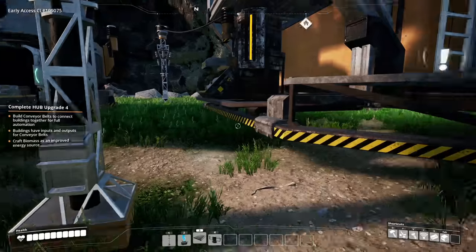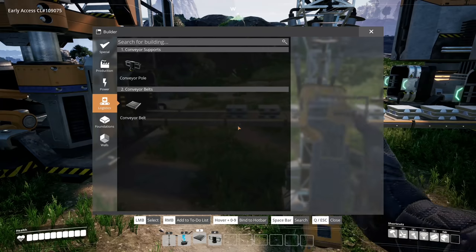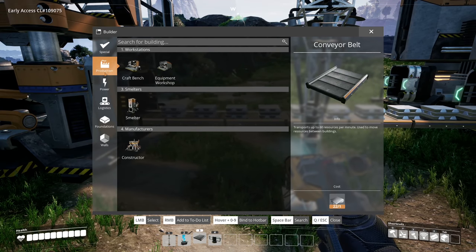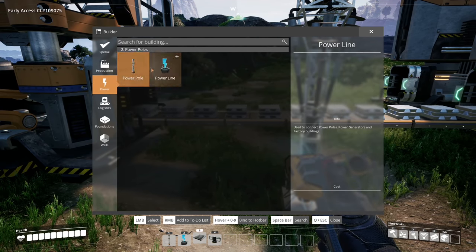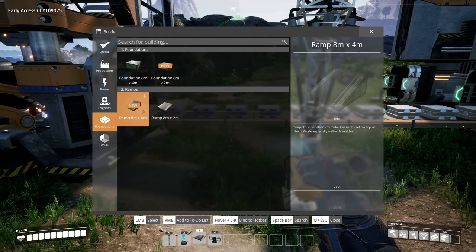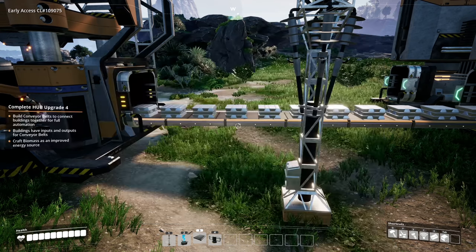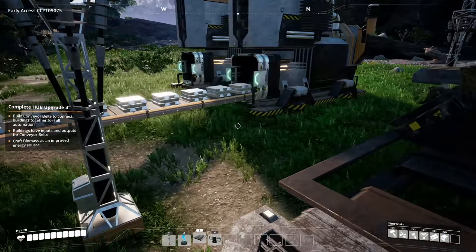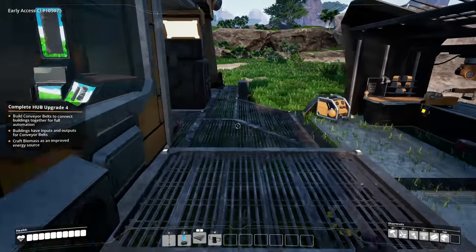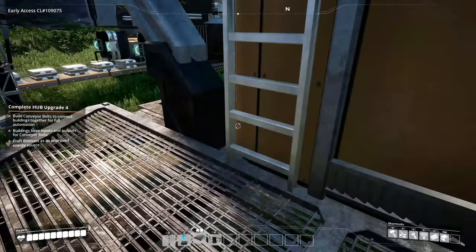Conveyor belt going right there — oh, look at it go! We've got our first bit of automation! We didn't get the miner yet though. Foundations, production, logistics — we have new foundations and walls, we can start building a fancy factory! But I don't want to do too much factory building; I just want to get things unlocked and ready for the update.